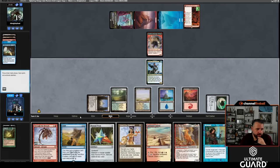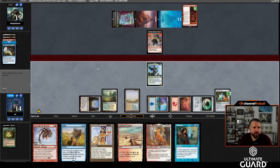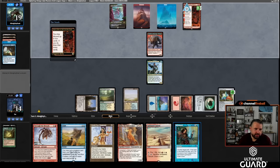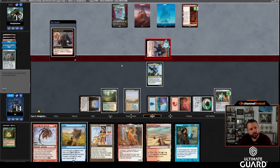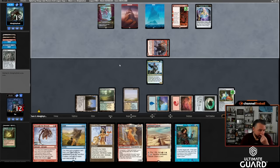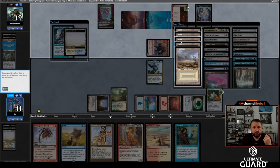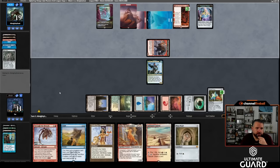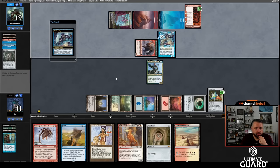I drew Zirda — not ideal. I think I'll Regrowth the Remand. Wait, I can tap the Talisman, play Flooded Strand, play Pentad Prism for two, and block the Goblin with Kinnan since Kinnan doesn't do much anymore — I have Zirda which replaces it. Actually, Kinnan lets me pay seven to activate it, giving me more looks for Emrakul or Atroxa. They have a lot of mana. I'll Remand their Trinket Mage — I just want to draw cards. I have so many cards that win the game from this spot.